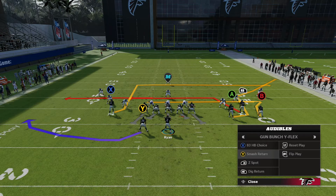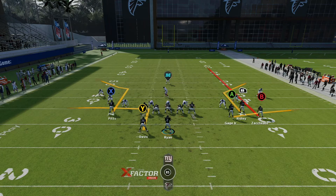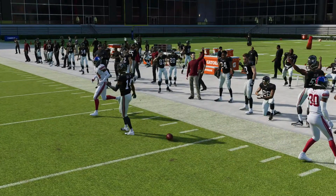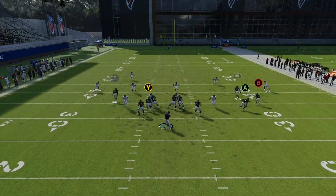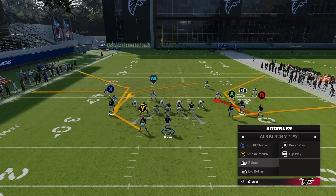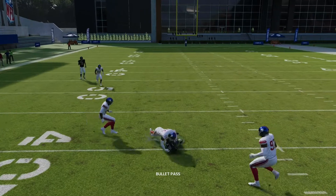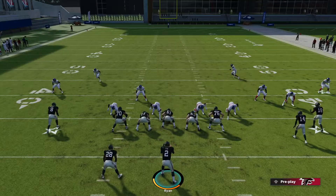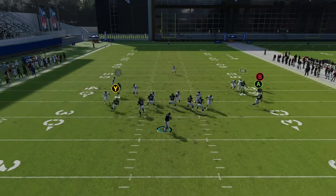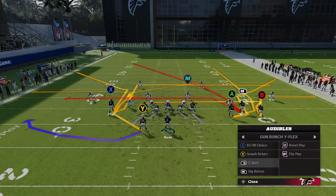If you have a good receiver like Ridley on the top of your bunch, he can sometimes even cook that guy. Z Spot — we've all ran Z Spot. Streak your B, and if you don't like the option, same thing as we talked about before — run your Z Spot like you'd run a Z Spot. Make him high-low, you have a smash. Pretty simple there — make him pick, high-low, throw a dot, pick up 25 yards. Pretty simple on Z Spot. Everybody's been running Z Spot out of a bunch for a long time. And then there's Pitts on the other side beating man, which is why I really like having that corner route on almost all these plays.